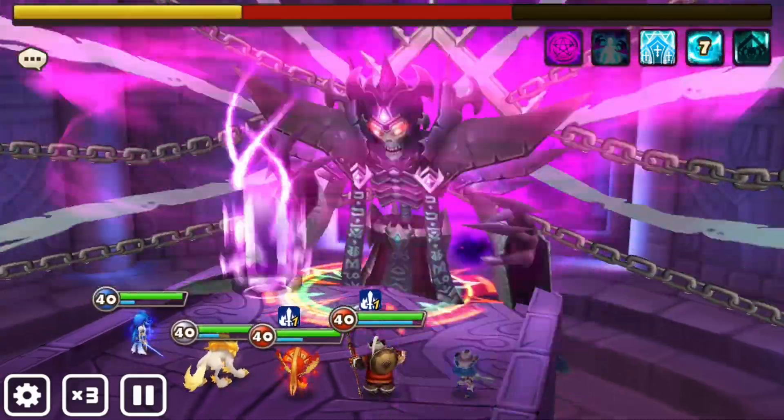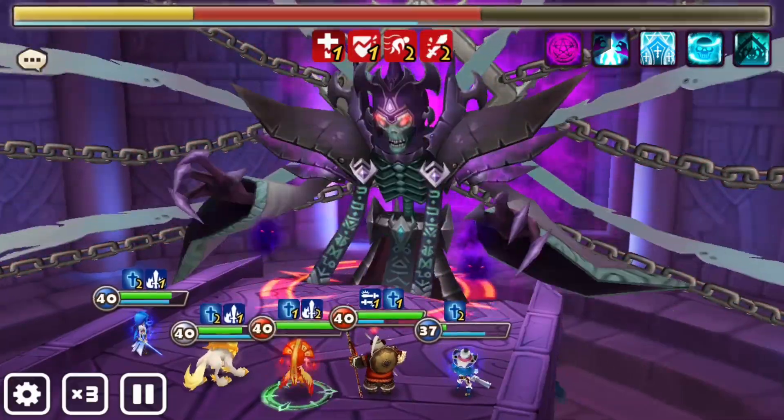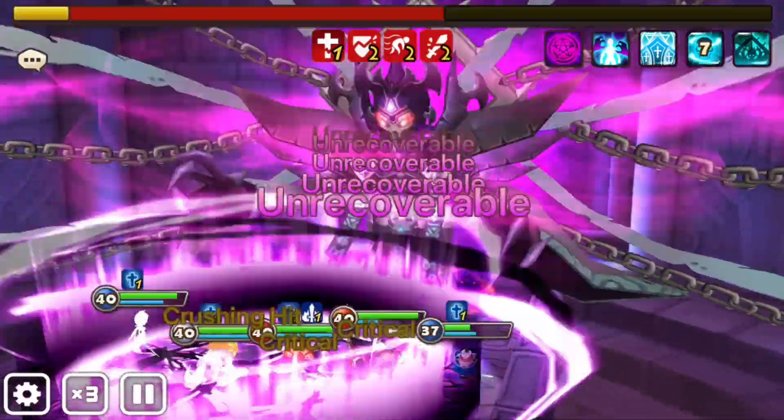Occasionally the boss will steal the unit that's dealt the most damage to him. In order to get them back, you'll have to reduce that unit's health to zero, so that's something we'll want to keep in mind when building our team.